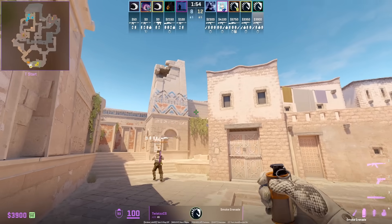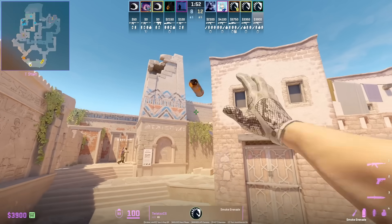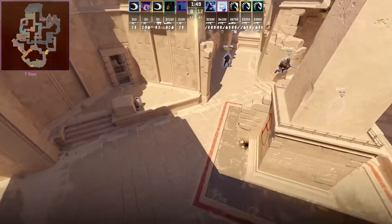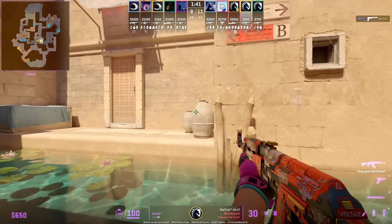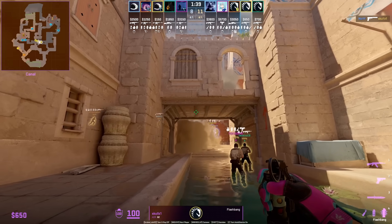Twist throws the fastest B-lurk smoke from spawn, and how Liquid use this smoke is to put pressure while they group up towards A.